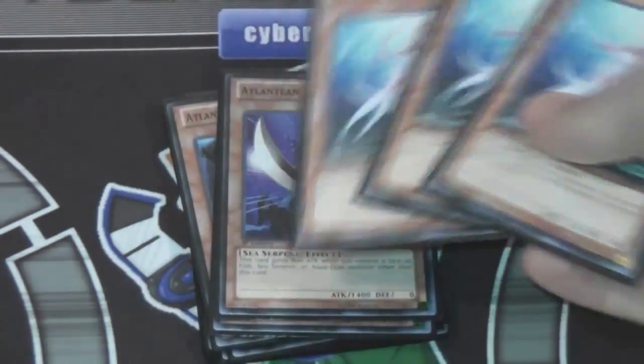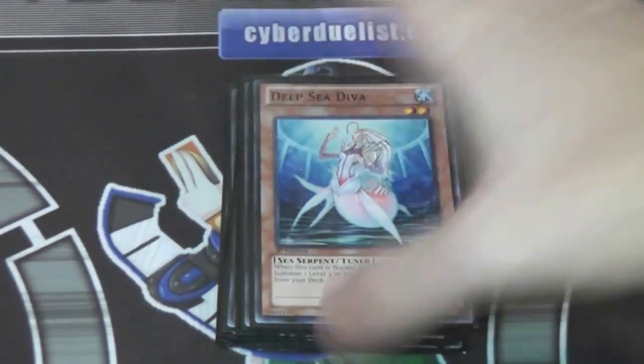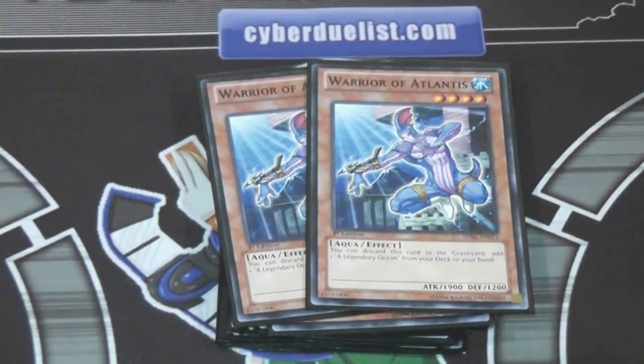Three Deep Sea Diva. Of course, this card pretty much searches out the whole deck, and what's really nice is that it was reprinted in the structure deck, so it should be a lot easier to get. It gives you access to synchro monsters too — it is a tuner. Two Warrior of Atlantis. I like it a little better with Terraforming for this deck right now, because Legendary Ocean does help a lot. It decreases levels — Warrior of Atlantis himself turns into a level three — which will help when you can attack directly using Dragoon's ability. And it already has a 1,900 attack, which is really nice.